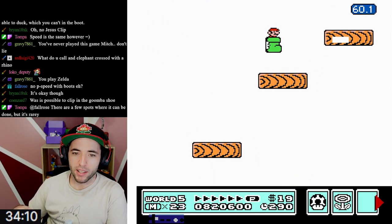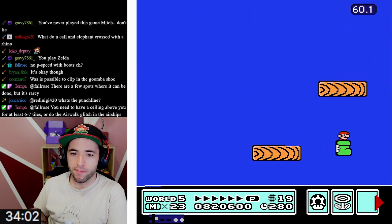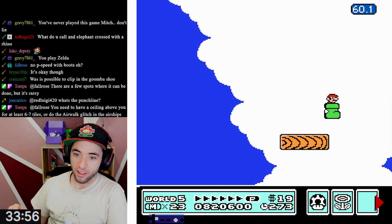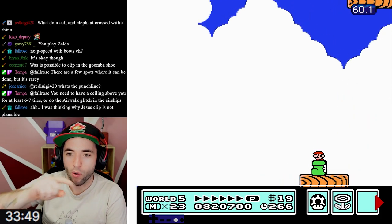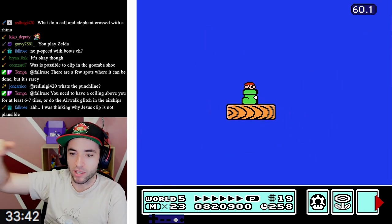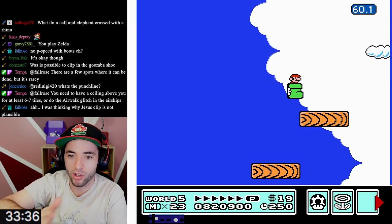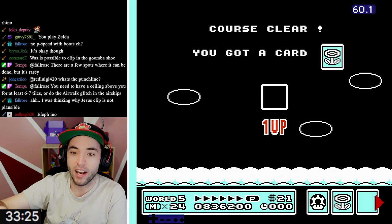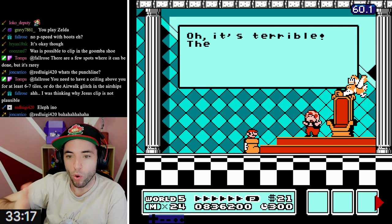A lot of people misinterpret wall jumps and corner clips as different things when they're the exact same thing. When I clip 7-1, I'm standing on the exact same pixel that I would if I were setting up for a wall jump - like for an off-screen wand grab. I need to hit a pixel in the wall so I can jump. 7-1 and corner clips work the same way except I'm ducking, I hit the wall jump pixel, and stand up, and that's what zips me through.